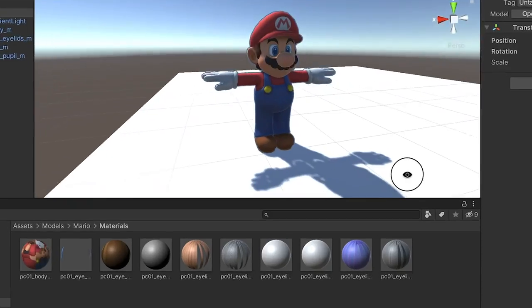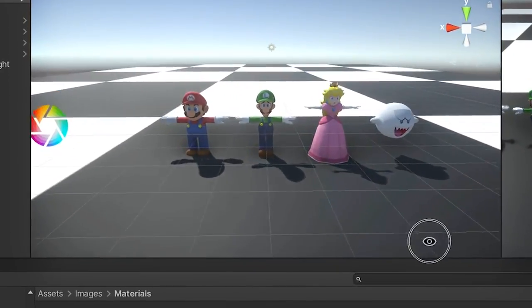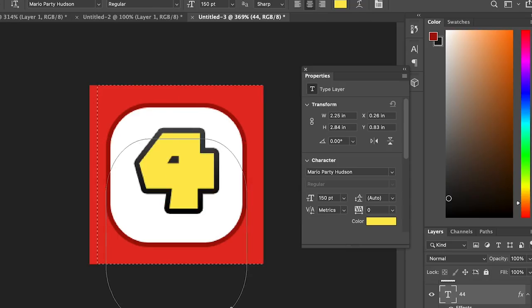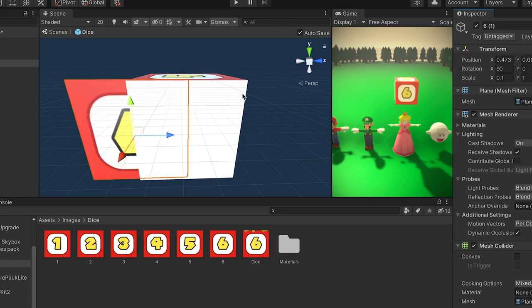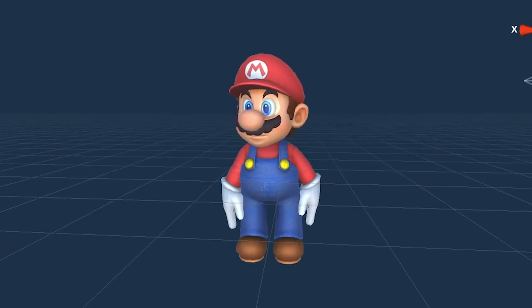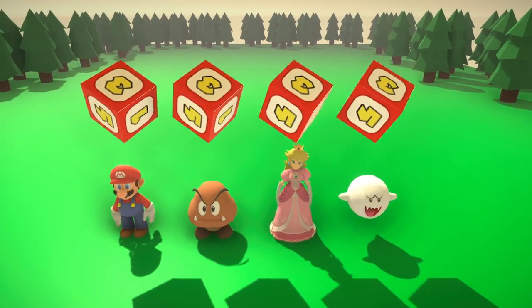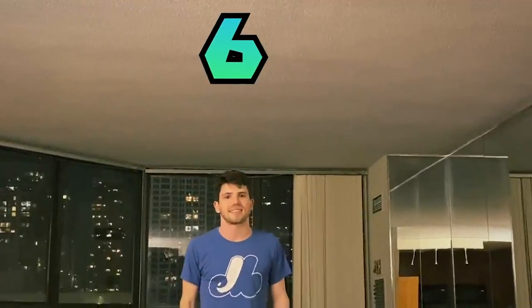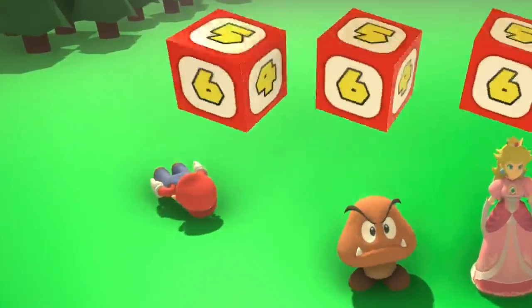It's day one of the challenge, and I already found free models to help save some time. I don't know exactly how the game board will look yet, but trees seem pretty cool. Since I can't find a dice model, I have to make my own. And there you have it — Mario Party. Just kidding. I'm not the best animator, but I'm on the clock, so this is good enough for now. Hitting dice is a huge part of Mario Party, so I'm glad this is working great.